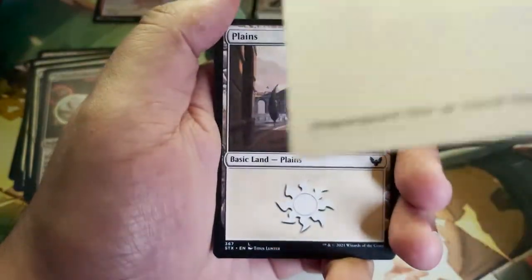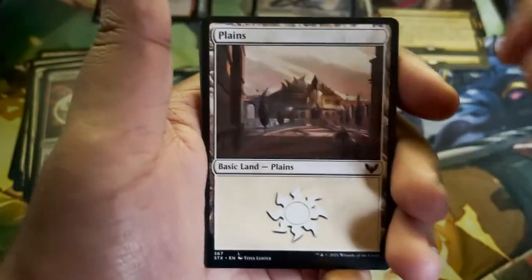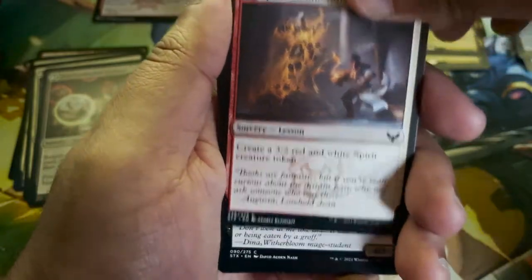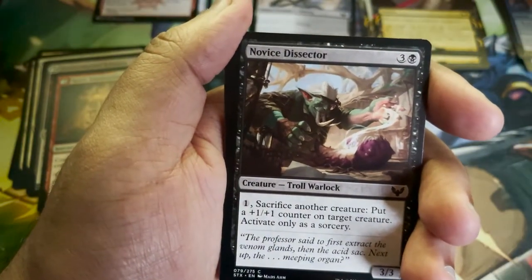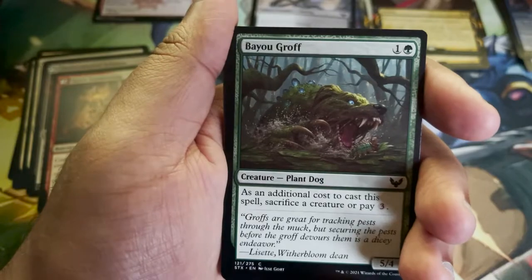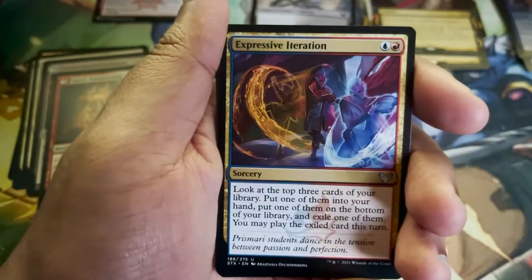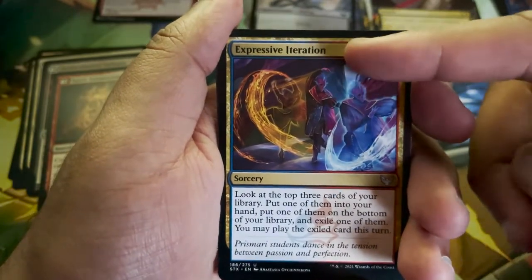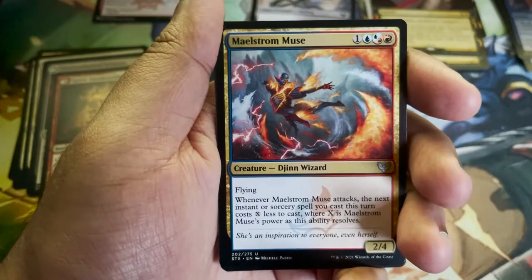This art card is Dragon's Guard Elite by David Raposa — it's so great of them to showcase these artists; they do such a great job. Plenty of land. Spirit Summoning — Lorehold sorcery, lesson. Unwilling Ingredient. Novice Dissector. Bayou Groff. Tangle Trap. Expressive Iteration — that's a Prismari card at a glance, so obvious even if you couldn't see the colors. They are the theater kids. And we've got a Maelstrom Muse as well.